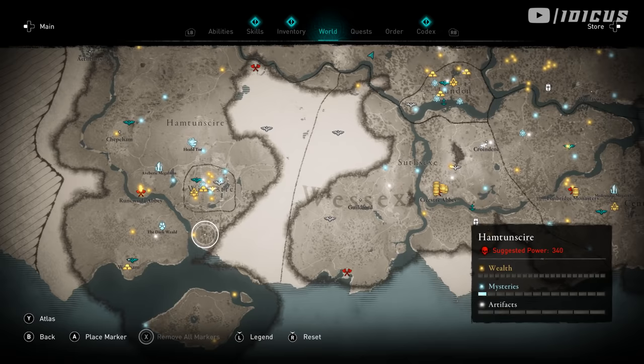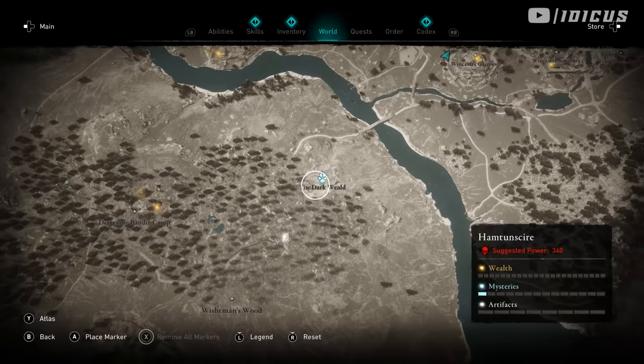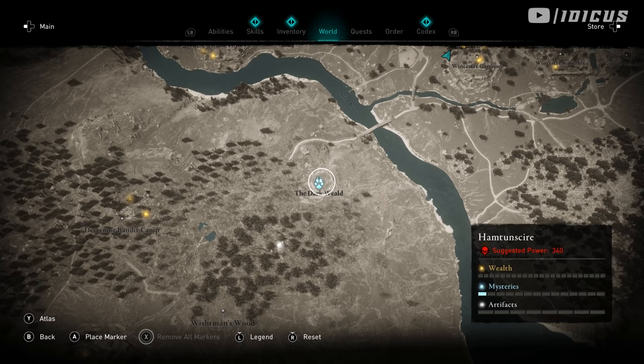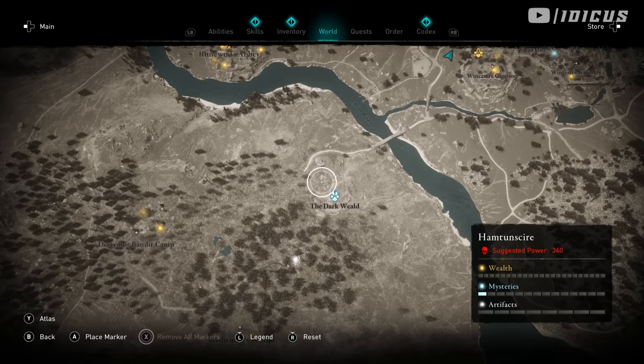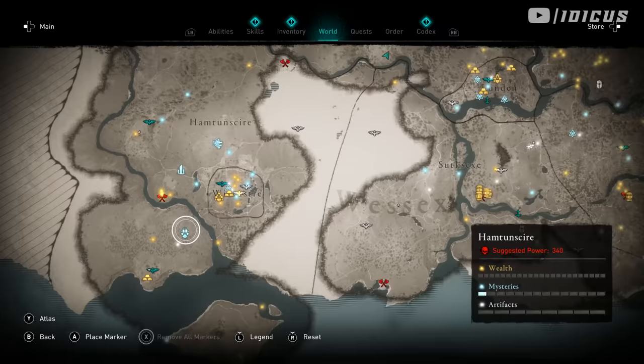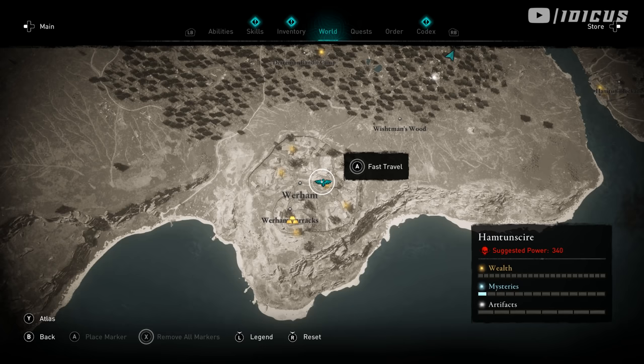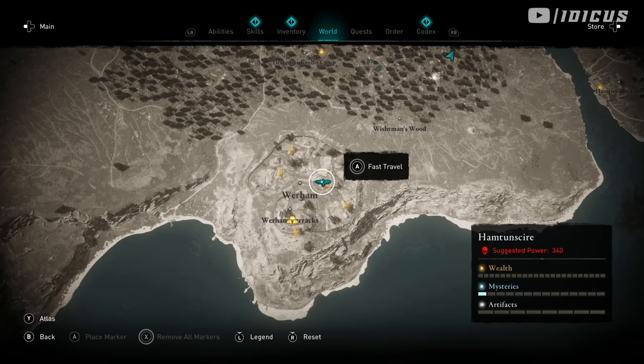The location we'll be going to today is down the bottom left of the map — we'll be using this right here. This is one of the mythical beasts that you can hunt. If you've already killed this animal, unfortunately you won't be able to exploit this. But if you're at that point, you're probably already close to the max level anyway. If you haven't killed it, it doesn't matter what level you are — come down here. Just be careful, as the enemies here are very powerful at 340 suggested power, so I recommend getting this fast travel location so you can easily return.